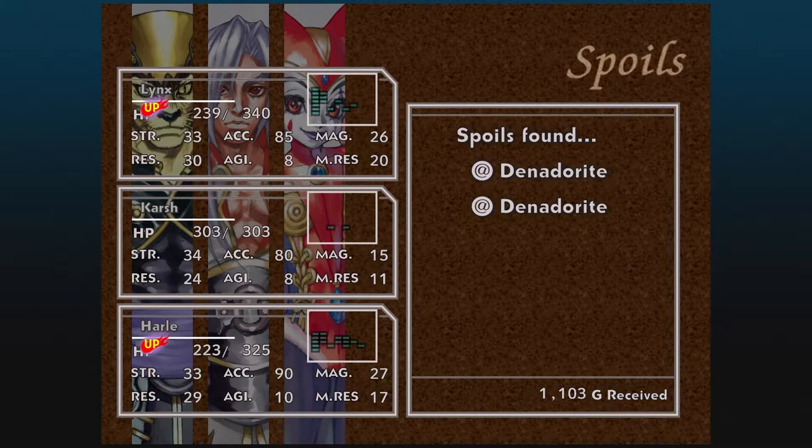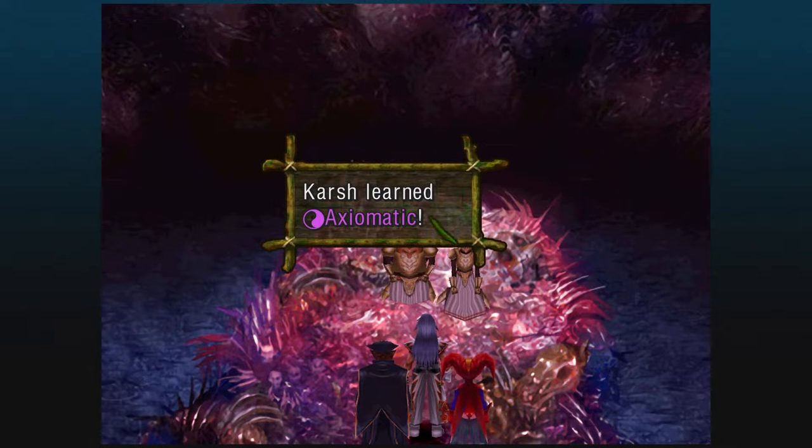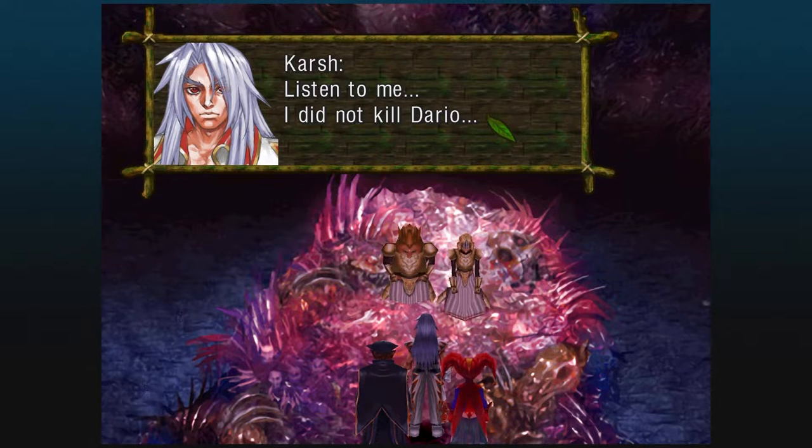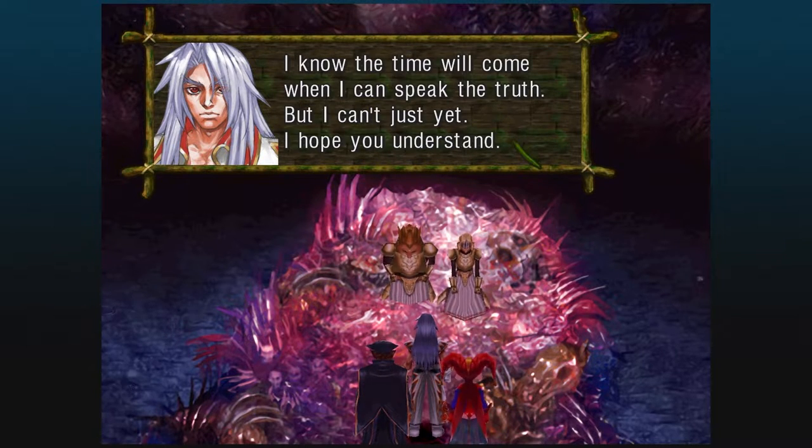Spoils found — we got the common drops here, which is Denadorite. Make sure you check if you get Stone Vest or Stone Mail; it's important for something we're going to do later. On top of that, we're also going to get Karsh's level 7 ability, Axiomatic — it's quite good. Karsh insists that he didn't kill Dario.